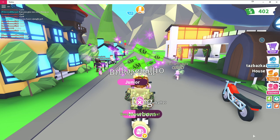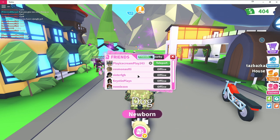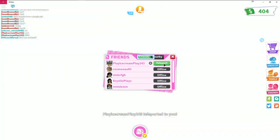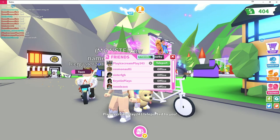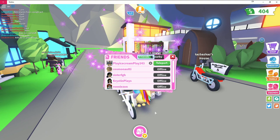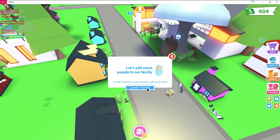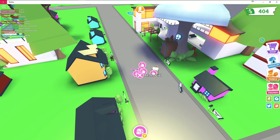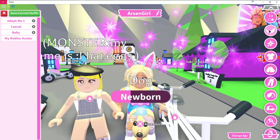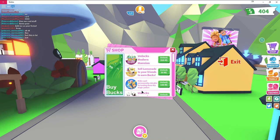I cash out another 20 bucks. I check my friends list and teleport to Play Ice Cream's location to see their nice house. I look at the family creation feature but decide to save that for a later episode.